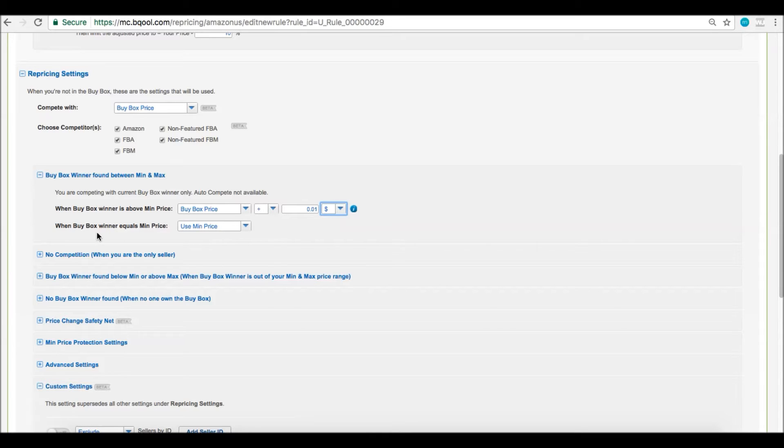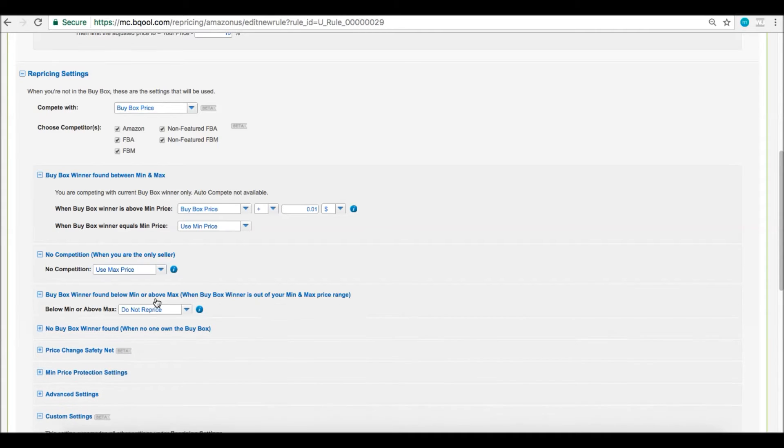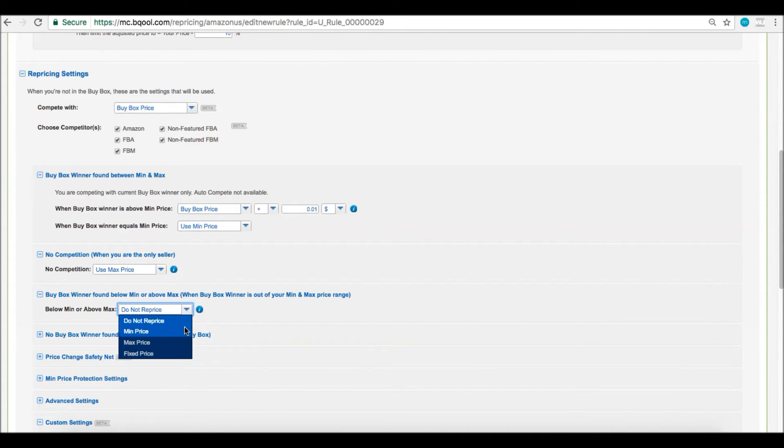The next option is 'when buy box winner equals min price' — here you can't reprice below the buy box as they are at your min, so you decide if you want to use min price, max price, do not reprice, or something custom. 'No competition' — what do you want to do if you're the only seller? Use max price, do not reprice, or customize your price. 'Buy box winner found below min or above max' — use do not reprice, min price, max price, or a fixed price.